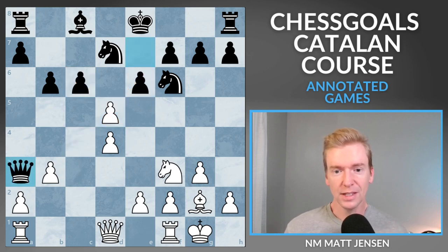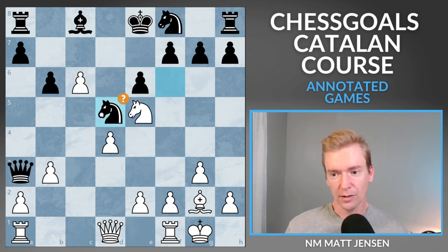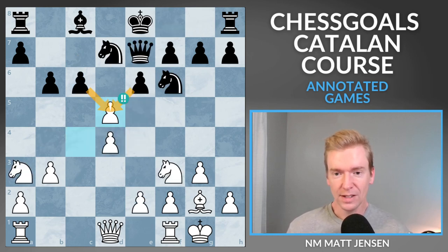If my opponent grabs the knight — Queen takes a3 — I have dxc, kicking this knight away, and I can bring my knight to the center. Look at this bishop cutting all the way across the board. If Black tries to block with the knight — Knight to d5 — I can kick it with e4, then play d5. This is a crushing attack, already a Stockfish five- or six-point advantage. These pawns are marching up the board and there's nothing Black can do, while Black is not ready to castle either.